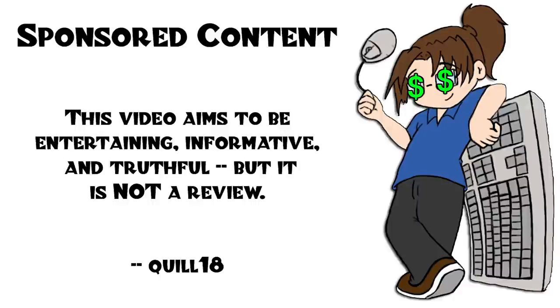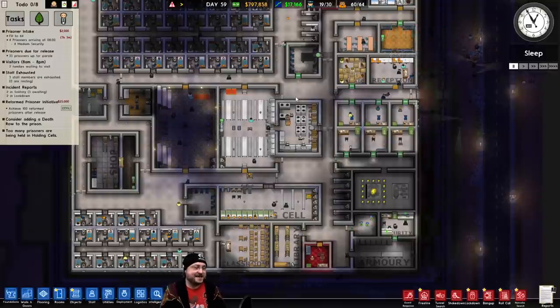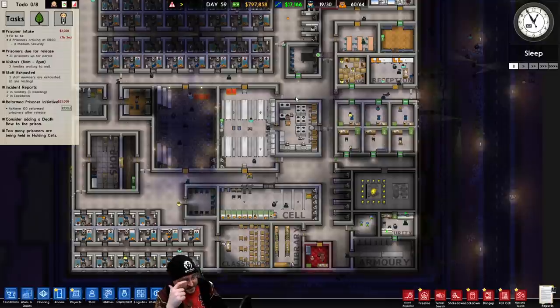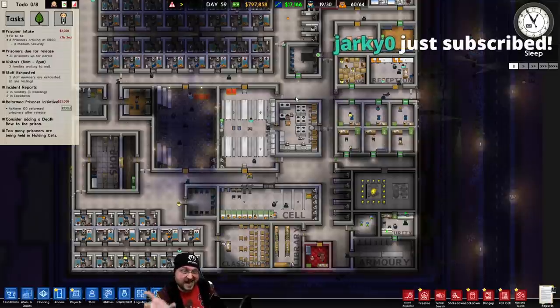Sponsored by Paradox — I built this yesterday, it's like one of those cooking shows, here's one I prepared earlier. I played yesterday for a couple of reasons: I hadn't played in a while and wanted to warm up, and the stuff we want to showcase today with the Second Chances expansion isn't something you necessarily do right away. You kind of need a starter prison going so you can get the rest of it going.